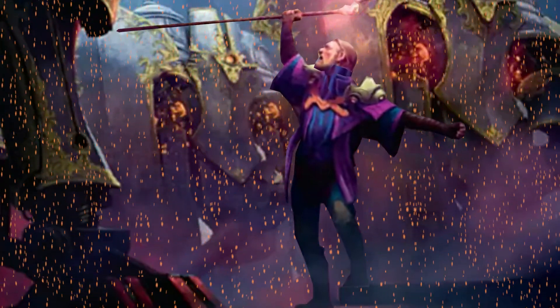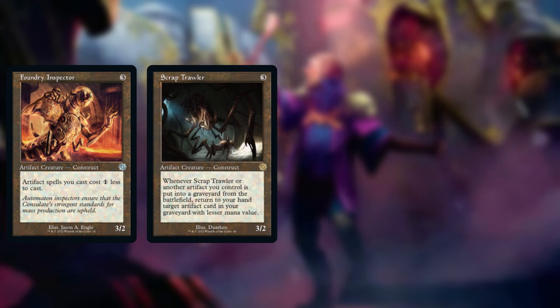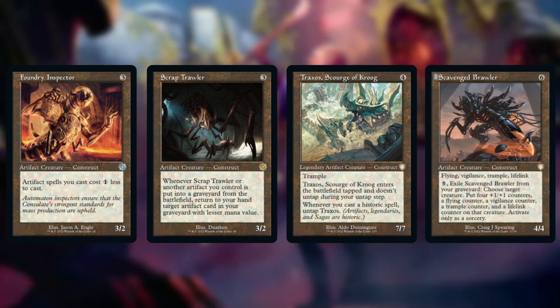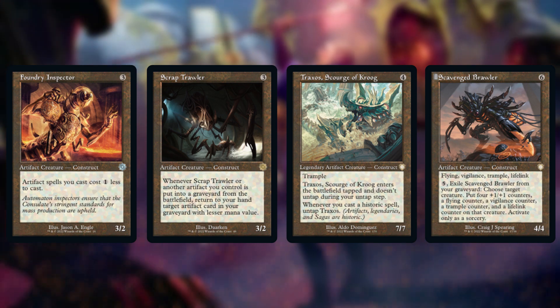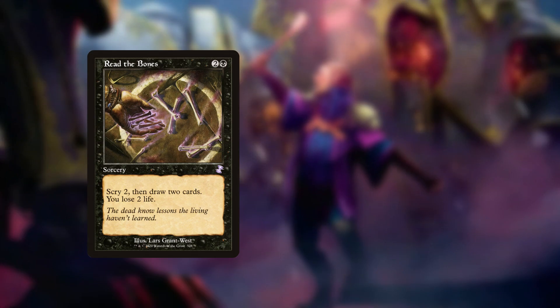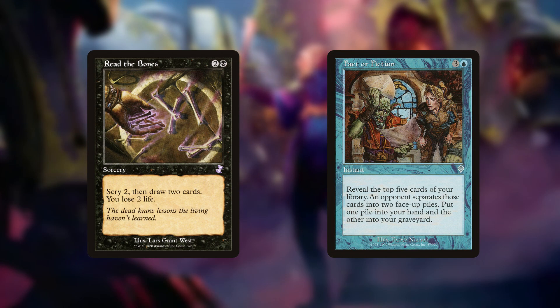With our cuts we took a lot of creatures out of the deck, so some new ones were also needed. These are Foundry Inspector for some cost reduction, Scrap Trawler to get value from things when they die, Traxos, Scourge of Kroog as a huge beater, and Scavenged Brawler for its on-field and graveyard abilities. All of these have just been printed into Old Border for the first time, either in the Mishra commander deck or as part of the set's showcase cards. I also have two extra draw cards: Read the Bones, since it's the best draw on a budget, and Fact or Fiction, which was actually in the Mishra precon.